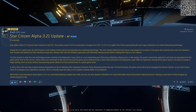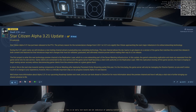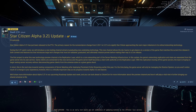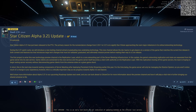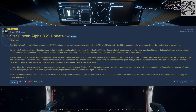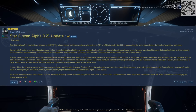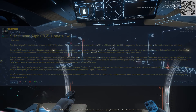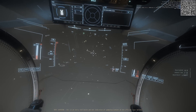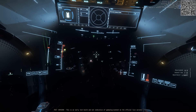CIG has sprung 3.21 on us in the PTU. All of the footage you'll see in this video in the background is 3.21 PTU footage. As a reminder, my build is a 7800X3D, 64 gigs of RAM, and a 4070 Ti. In the top right you'll see the server FPS, as well as my own FPS on very high and high settings.